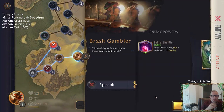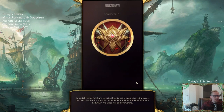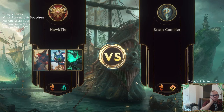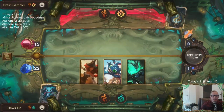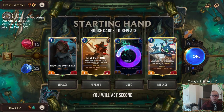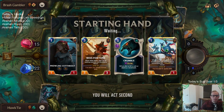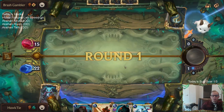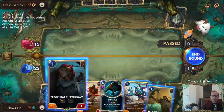I'll go ahead and defeat this guy real quick. Yeah, Thresh is slow - Ezreal is slow too, I guess. But at least with Thresh you get Blighted Caretaker. Also Crumble could be real useful - having that kind of removal spell could definitely be helpful.